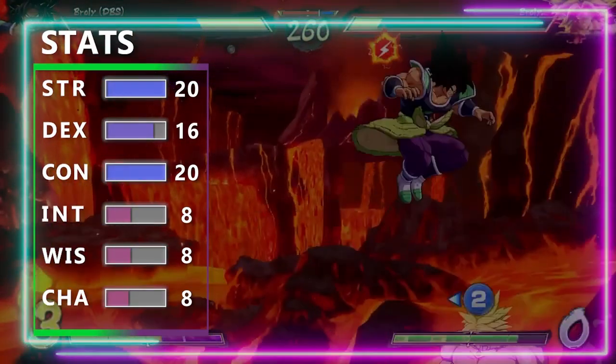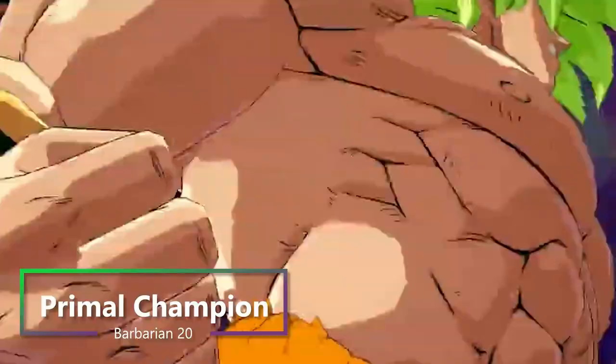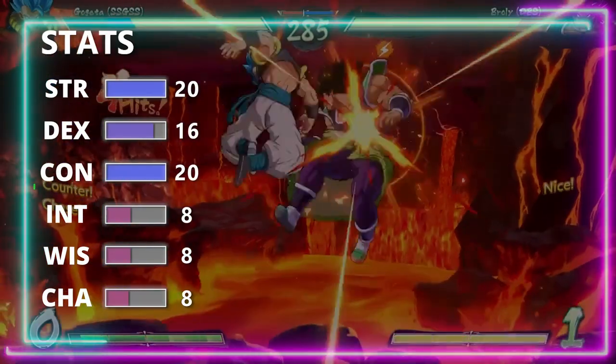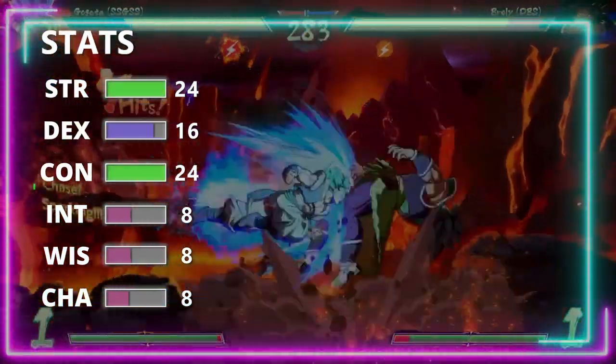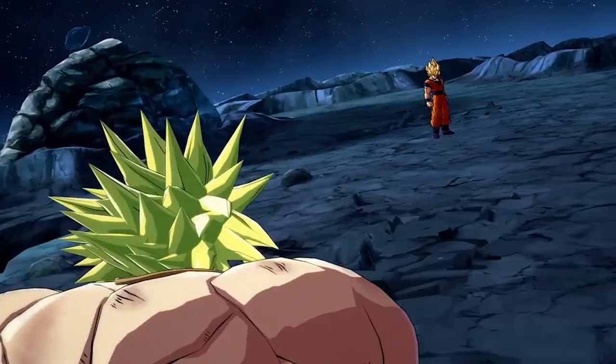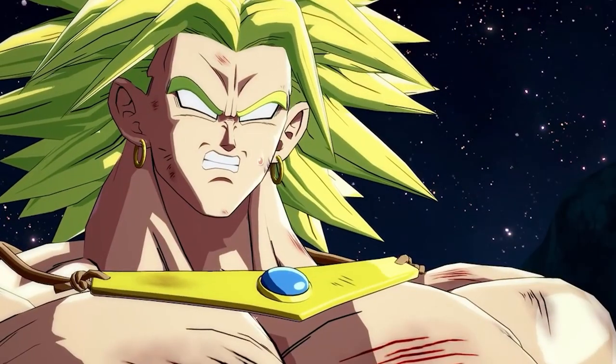Then at 19th level of Barbarian, you get one more ability score improvement, so we're going to go ahead and max out our Constitution, which helps our health and our armor class again. And then at 20th level of Barbarian, you have the ultimate feature: Primal Champion. This takes your Strength and Constitution scores and boosts them by four, as well as boosting the actual maximum. So now you can have 24 Strength and 24 Constitution.